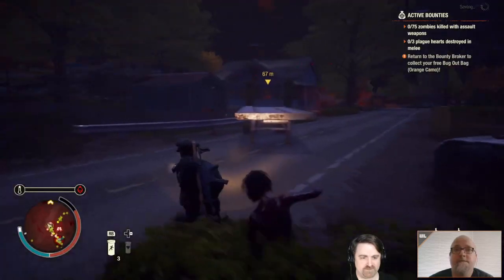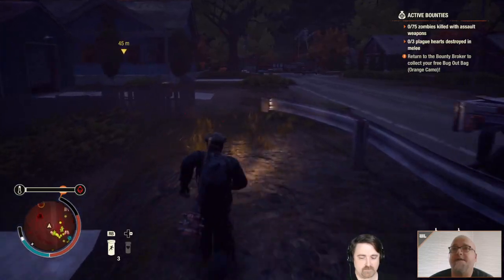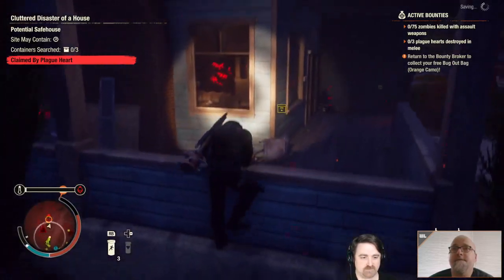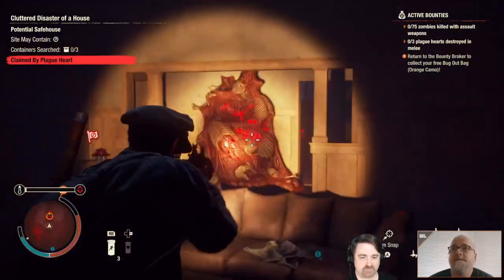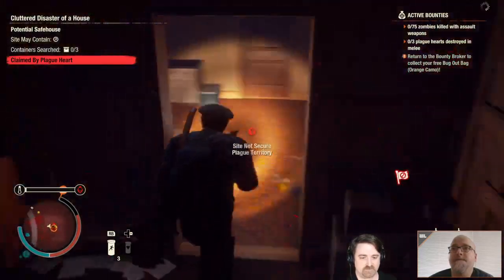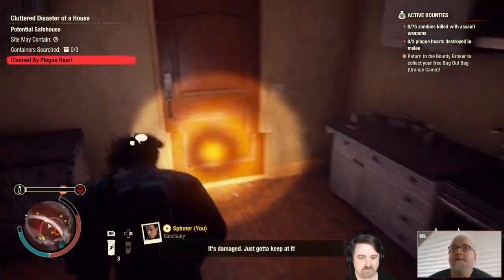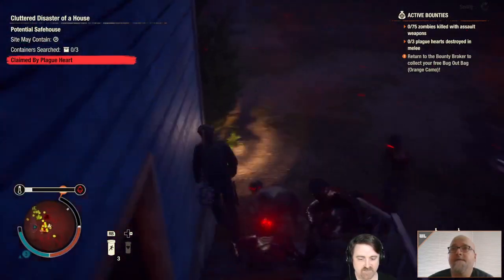Now we run to the plague heart. You've got 700 zombies chasing you right now. Yeah, that's part of the plan. Okay, coming down. Time for a close encounter. Damaged — I just gotta keep back. That's two. Now we've got to finish it off with melee so we can get that going.